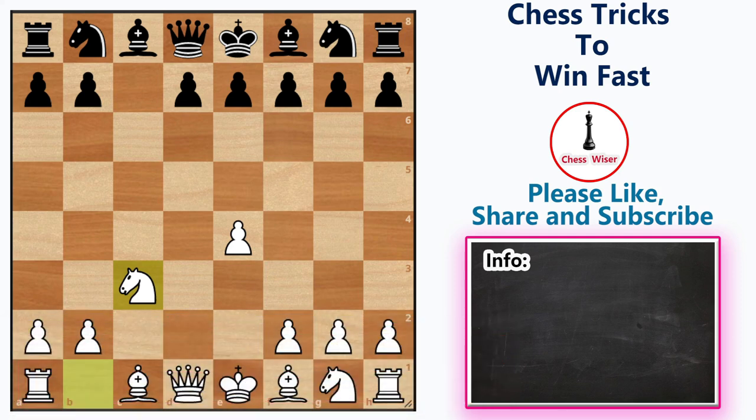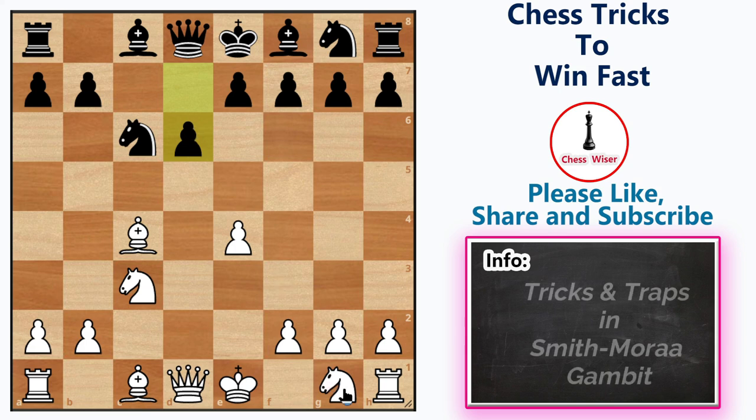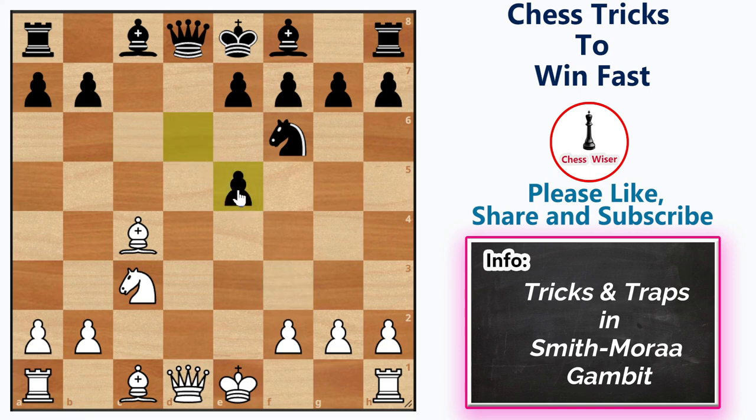In our next trap, after knight takes c3, black plays knight c6. We play bishop to c4, our signature move for the Smith-Morra Gambit, and black plays d6. White develops his knight on f3. Here, if black thinks that playing knight f6 is a good choice, we can simply push our pawn forward to e5. If black takes with the knight, white can take the knight and transpose into a trap we saw earlier — after pawn takes knight, we decoy our bishop on f7, forcing the king to f7 and winning the queen.